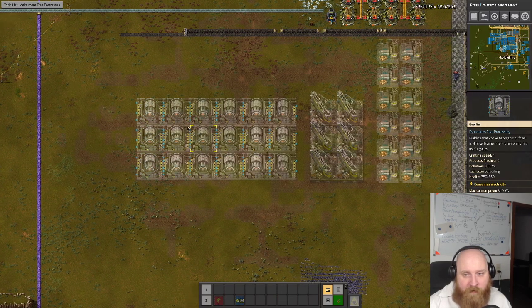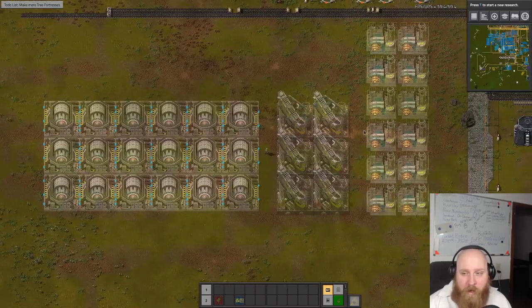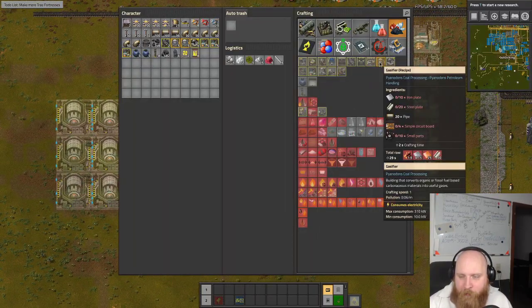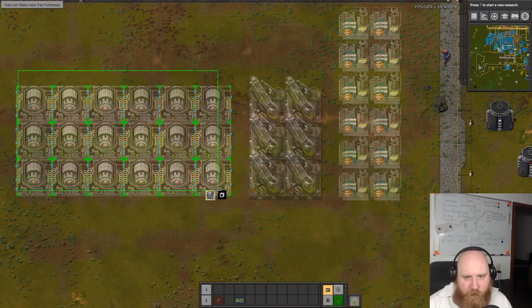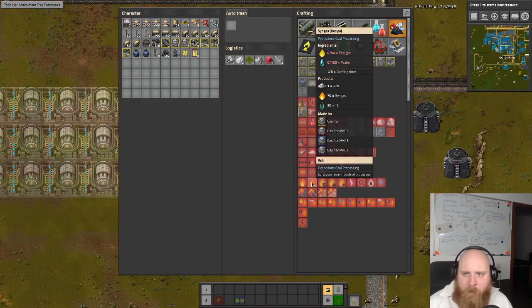So this is the amount of gasifiers we need to make the syngas we can feed into here. What else do we need? We do need to make coal gas - how much? We have 18 of these gasifiers. 18 of these times 50 is... wait, divided by 86 of these... 300 coal gas per second. Actually: 18 times 50 is 900, divided by 3 is 300 coal gas per second.